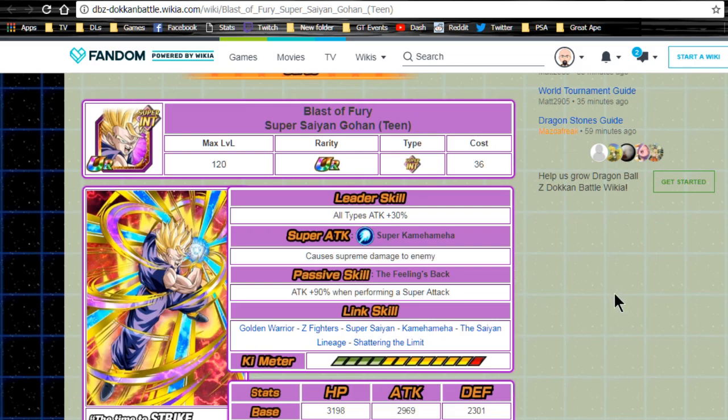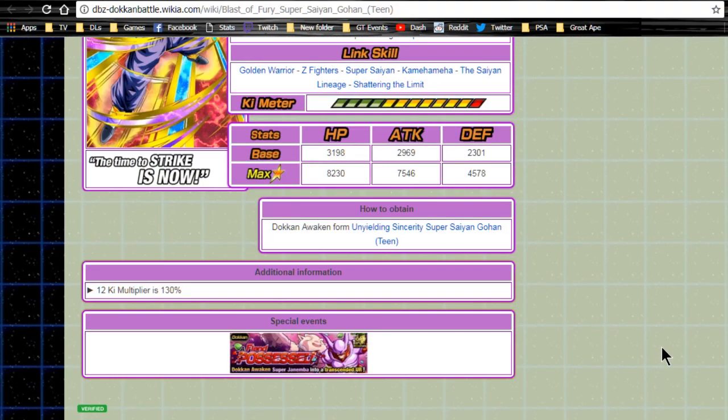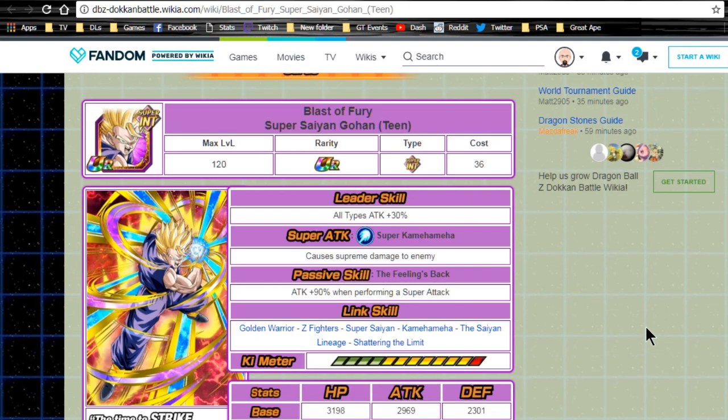He Dokkan Awakens into Blast of Fury Super Saiyan Gohan Teen. Leader ability becomes all types attack plus 30. Super attack Super Kamehameha causes supreme damage. Passive skill The Feelings Back gives attack plus 90 when performing a super attack. Link skills: Golden Warrior, Z Fighters, Super Saiyan, Kamehameha, Saiyan Lineage, and Shattering the Limit. Max stats: HP 8230, attack 7546, defense 4578, with a 12-key multiplier of 130.